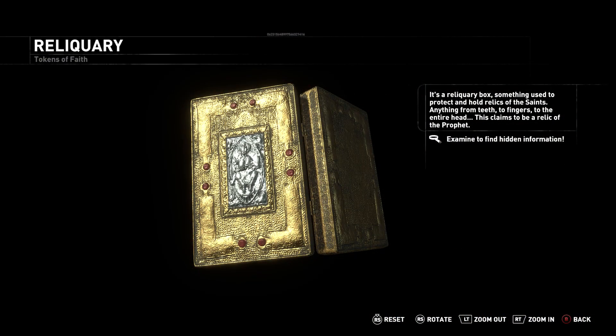It's a reliquary box — something used to protect and hold relics of the saints. Anything from teeth to fingers to the entire head. This claims to be a relic of the Prophet.